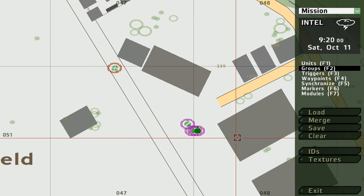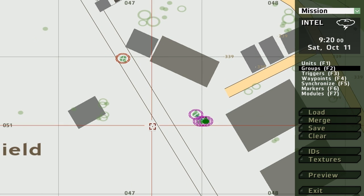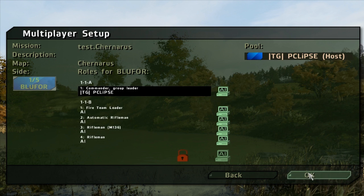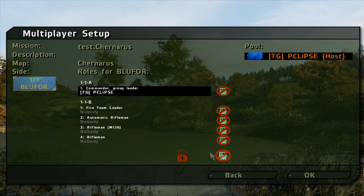There's our fire team, and we'll save it as test again. Remember that once you save it and then go to preview, preview basically just automatically saves it. As you can see, we have the commander that we created and the fire team leader. Now we'll just disable AI, and there is the entire fire team we created and the commander. We'll go back to edit.